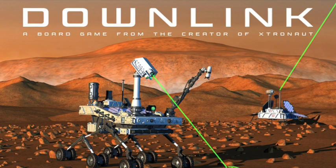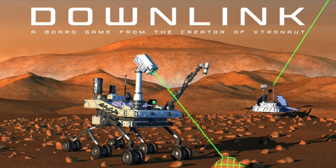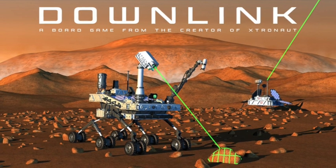The game ends when one player reaches 30 points, triggering a final turn for all remaining players. I hope you enjoyed this description of the Downlink game, and you're ready to begin your journey of solar system exploration.